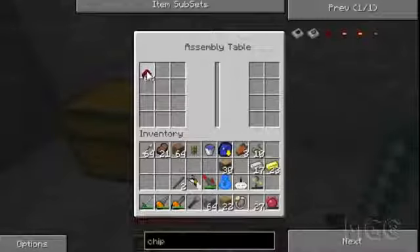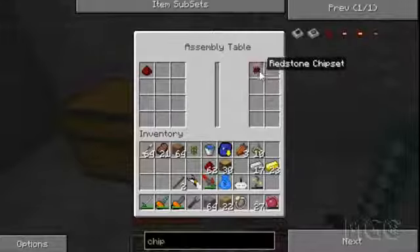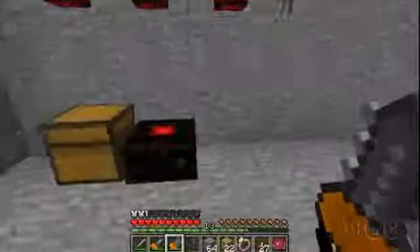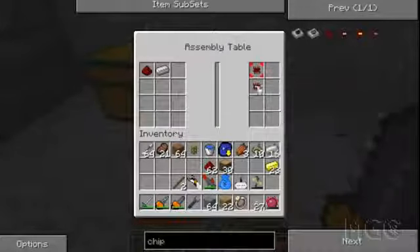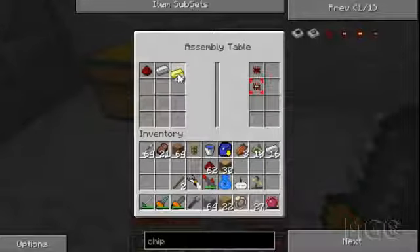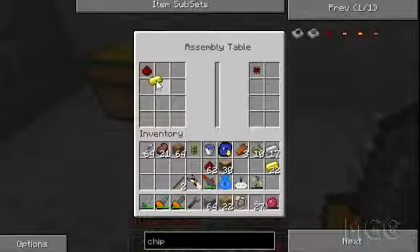To make a redstone chipset, all you need to do is put redstone in there and it'll tell you that a redstone chipset can be crafted from what you've got. If you click on it, it gets selected and when these lasers receive power they'll start crafting it. If I put iron in there I can also make a redstone iron chipset. With gold and not iron, I can make a redstone golden chipset. I don't want to make any diamond chipsets because I don't really need them right now.